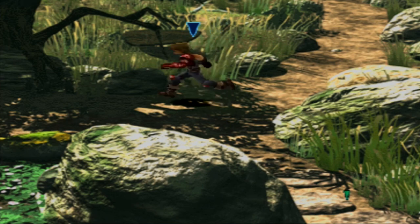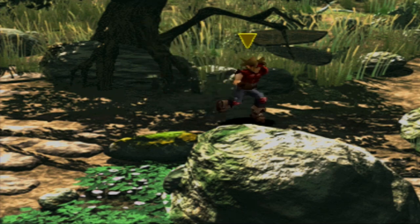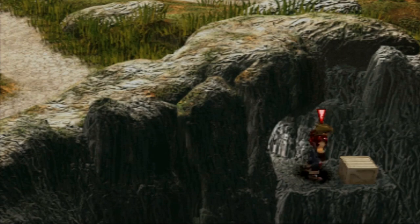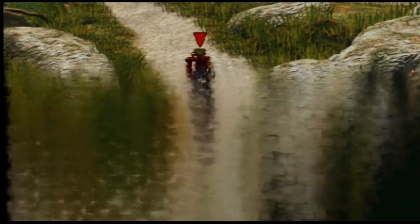Remember way back in episode three when we were here in the prairie and we hid behind this giant rock? Well, there's actually a missable chest if you come this way, back to where we ran from the Sandora soldiers that were chasing us. It's kind of hard to tell, but this way actually leads to a hidden chest right through there. Shout out to the GameFAQs forums for showing that this was a hidden chest. We got the other two hidden chests that are known, but I needed to show this one because literally you won't see it unless you know it's there.